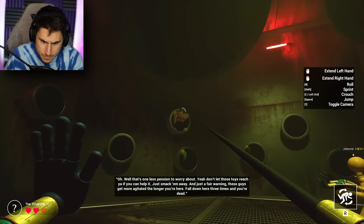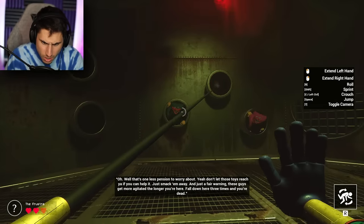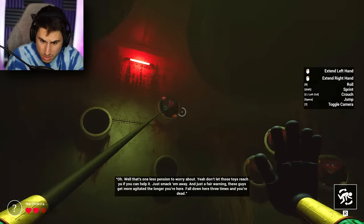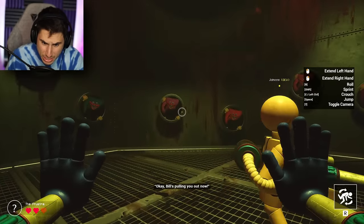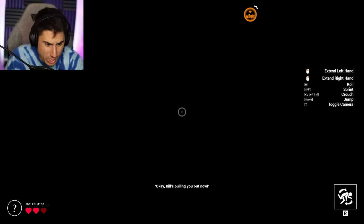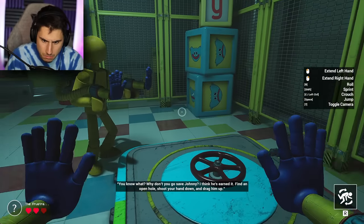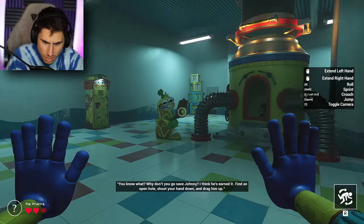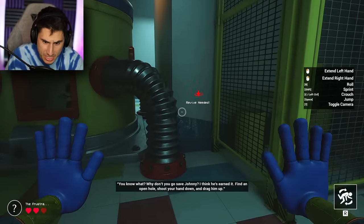Don't let these toys reach you — you can help them, just smack them away. Fair warning: these guys get more agitated the longer you're here. Fall down here three times and you're dead. Bill's pulling you out now. I don't know where I'm going or what I'm doing in this game. You know what? Why don't you go save Johnny? I think he's earned it. Find an open hole, shoot your hand down, and drag him up.